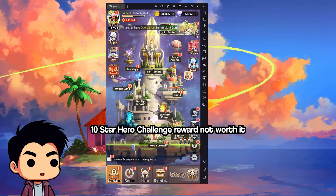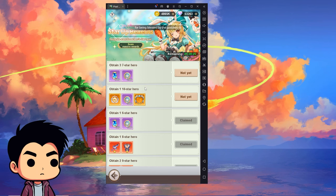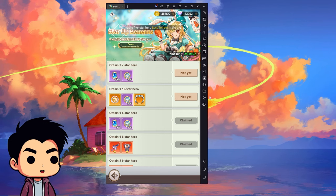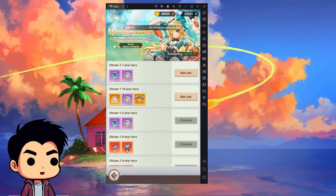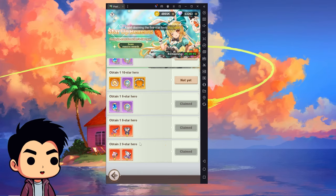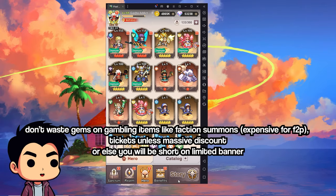My next tip: in the Welcome Ceremony, do not try to get the 10-hero star reward, especially if you're free to play. It's just not worth the investment. If you have the resources you can try, but I'd stop at the two nine-star heroes available.